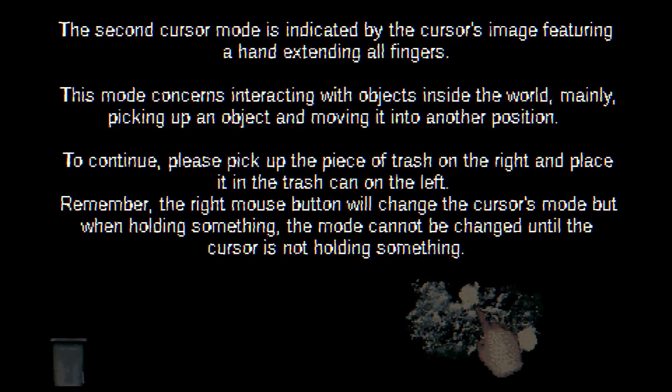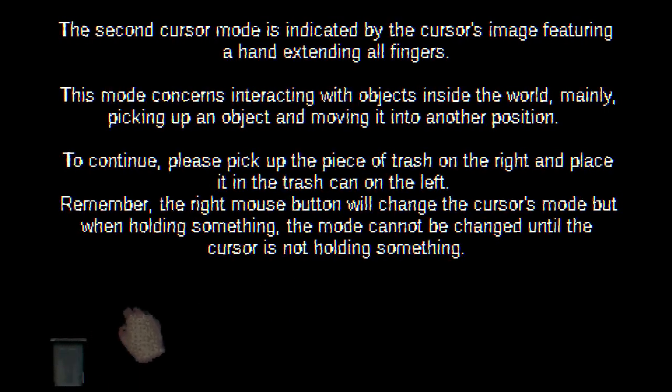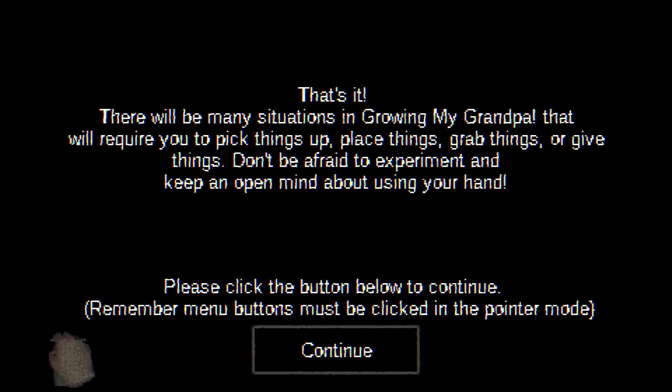Please pick up this trash on the right — like that. Okay, I have it in my hand. Pick up and place it in the trash can on the left. Right mouse button will change the cursor's mode, but when holding something, mode cannot be changed until the cursor is not holding something. There we go.